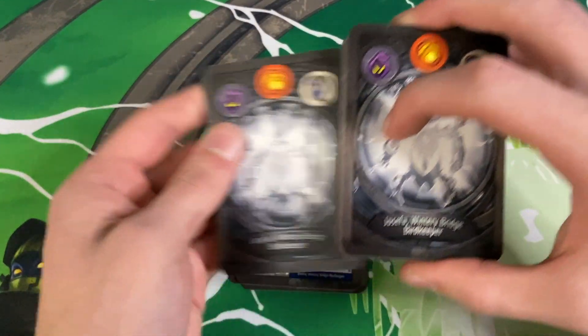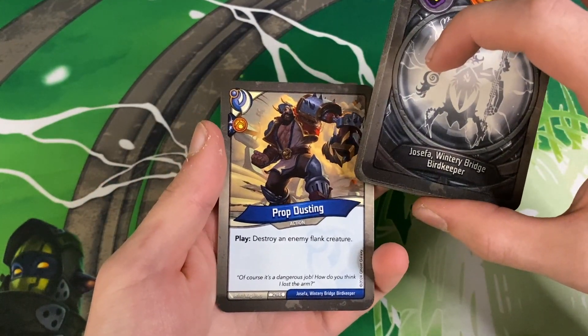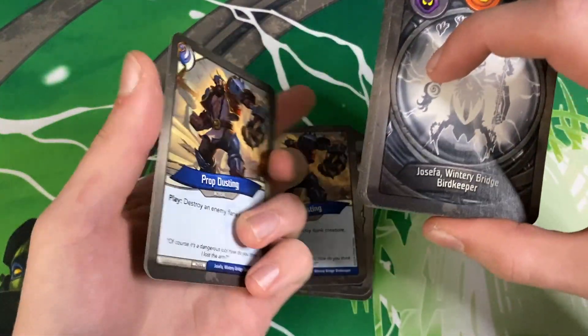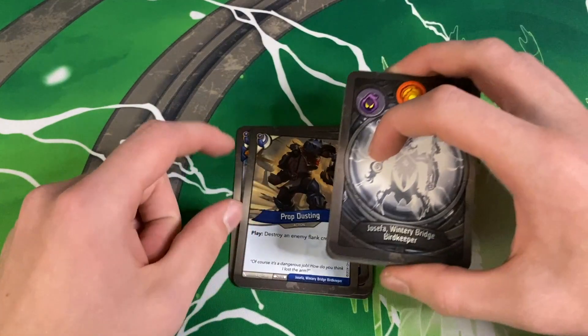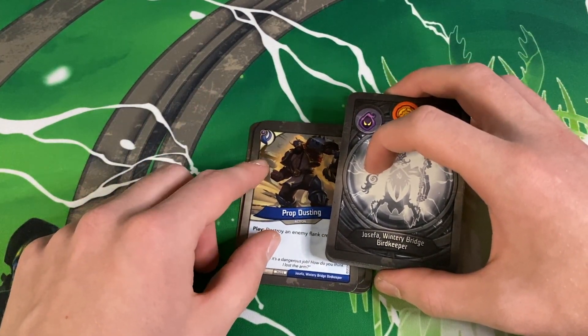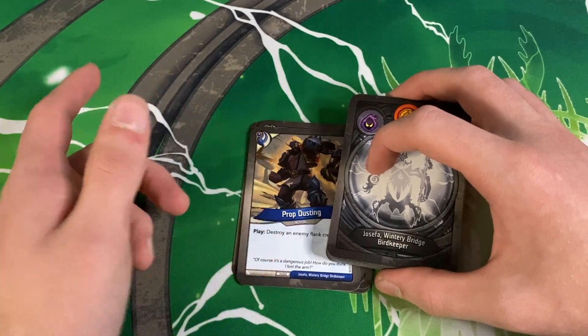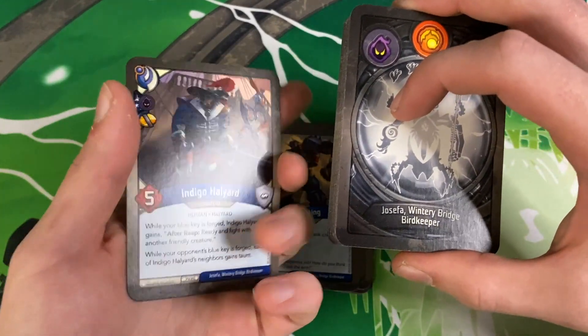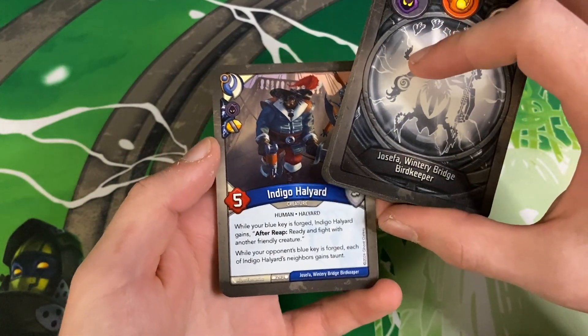This one has a capture pip at least. Rating Party — after fight, if two keys of the same color are forged, steel two, otherwise steel one. Got some steel going on. Prop Dusting in Brobnar interestingly — play, destroy an enemy fight creature. We've got another Prop Dusting. This is a card that could have used an ember pip — 100% could have used an ember pip. Why did they put a pip on Redline Rotation and not this card? Why put one on Against All Flags and not this one? I have no idea.